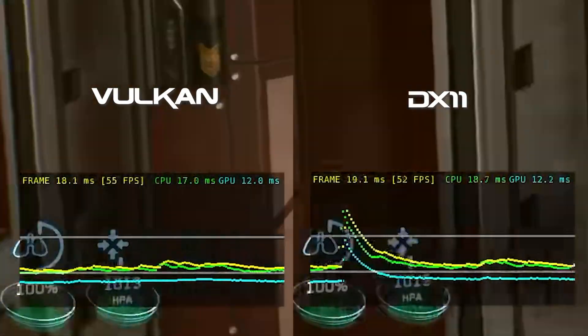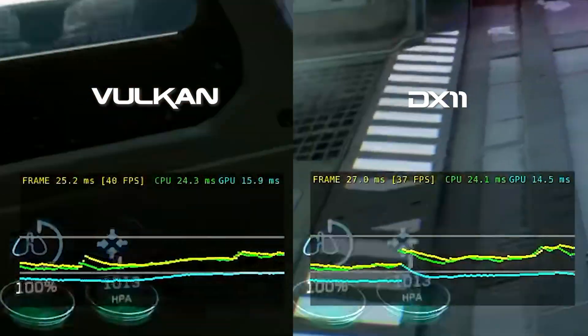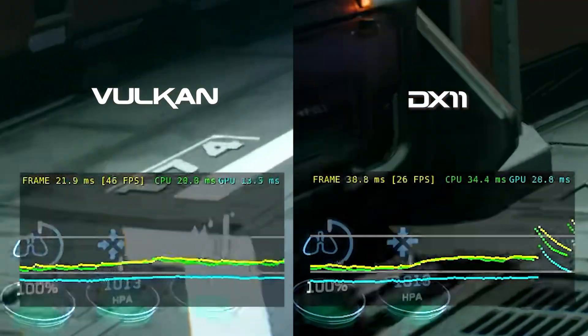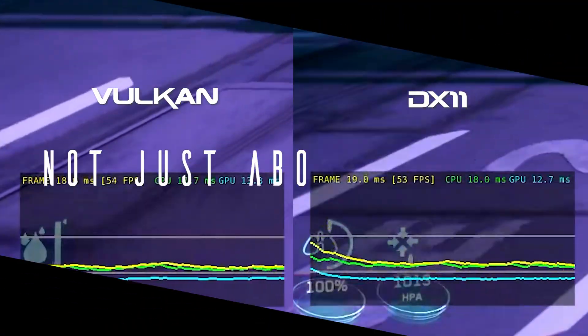If we look at the frame graphs, we get a deeper understanding of what causes all of this. At certain points, DX11 is seeing huge and very much repeatable spikes in frame time, with the tram ride being a great example of this. Vulkan however just doesn't suffer with these same hitches.